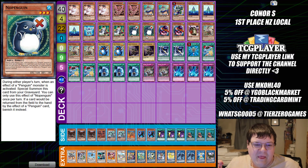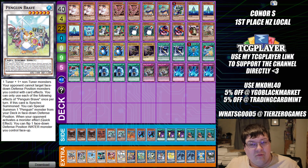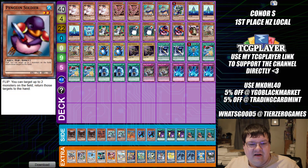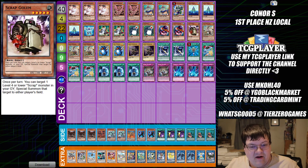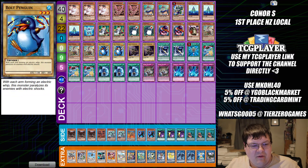Penguins are a fun little group of creatures that all have semi-unique effects. They also have a tuner and non-tuner to make a generic level six. Your opponent can now tear down monsters you control. Penguin Brave — you can only use each of the following effects once per turn. If this card is normal summoned, you can set a penguin monster from your deck face-down in defense position. Your opponent's monster activates a quick effect — you can target a face-down defense position water monster you control and flip it face up. That's how we flip up our little penguin friends. We also have this Bolt Penguin here, which is vanilla support.